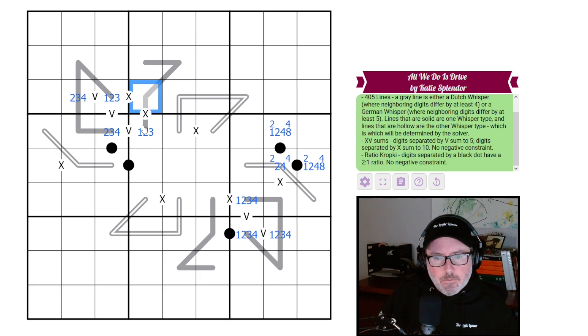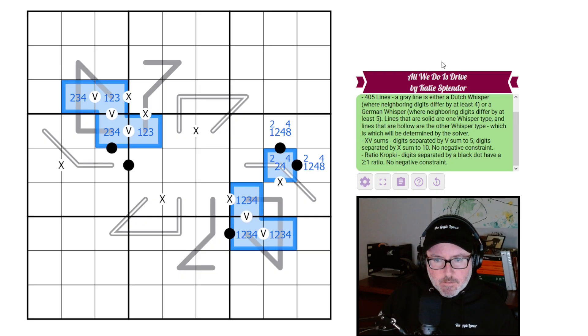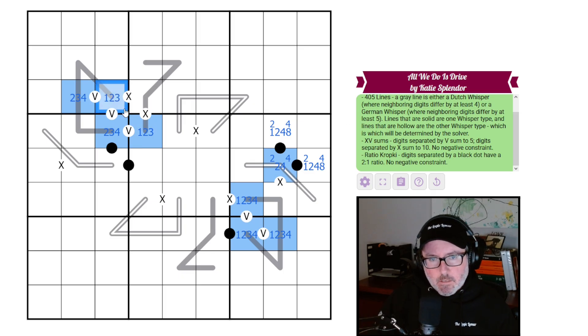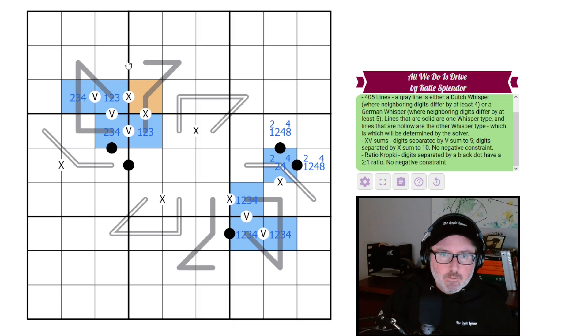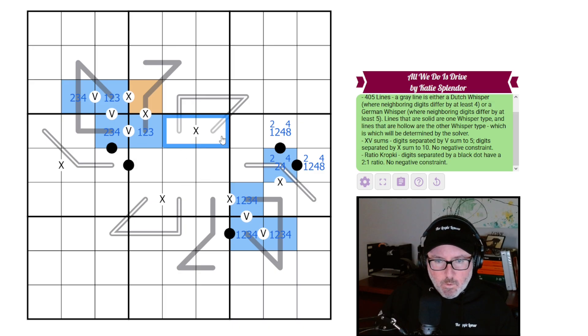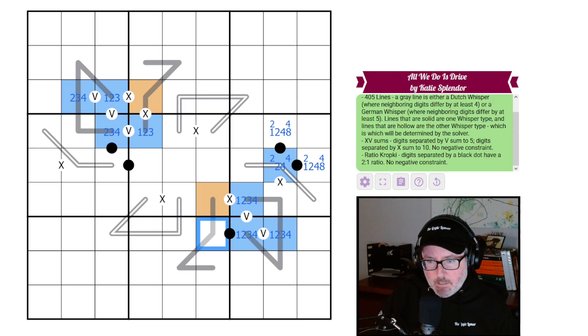Let's do some high/low coloring and see what comes out of it. No matter what, this cell has to be a high digit — we obviously can't put a five there. On a Dutch whisper you can put a five, so there could be a transition from high to low via five; but the X clue precludes that here. These cells will be one high, one low. This one is high, and since it can't be five it has to switch down to low.